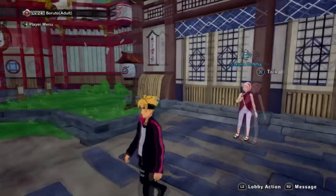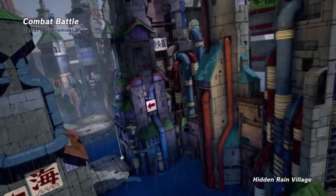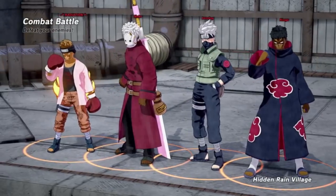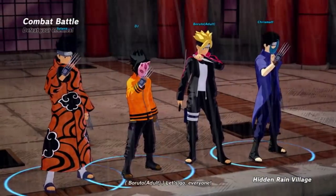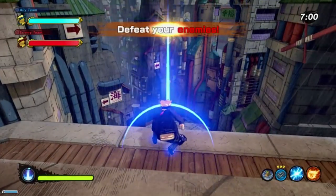If you go to change title, you can see in the top right it says 'rogue leaf ninja.' So yeah, that's what we did as far as all of that. Let's get into some matches. We're playing some ninja world league combat battle — they got Kakashi on their team, but you already know, shout out to adult Boruto.